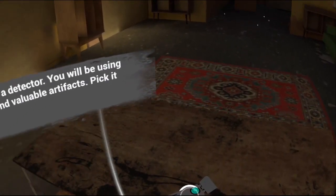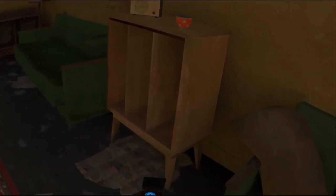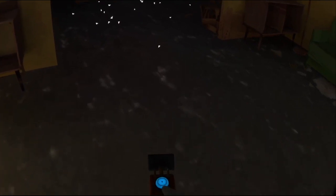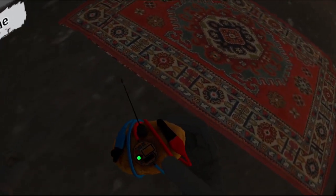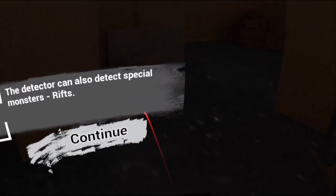Now we have our detector. It doesn't look as green as it does on the Quest — okay, there it is. Good money — the potato artifact. We've got another one. It can also detect special monsters and rifts.